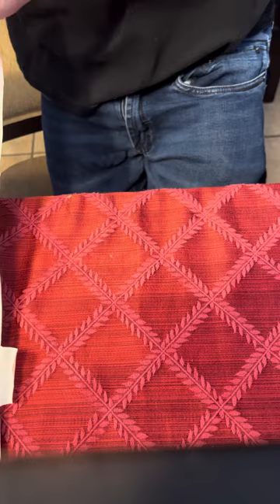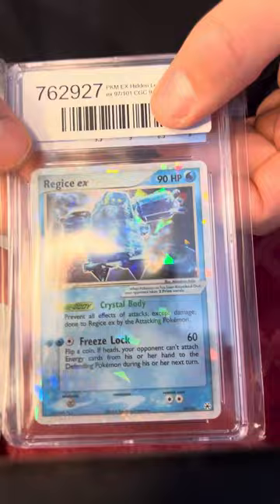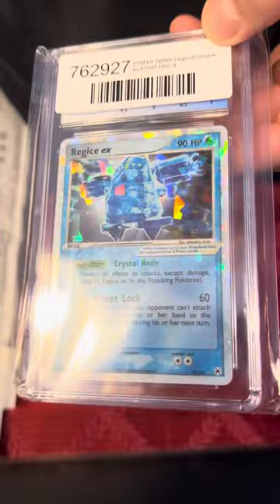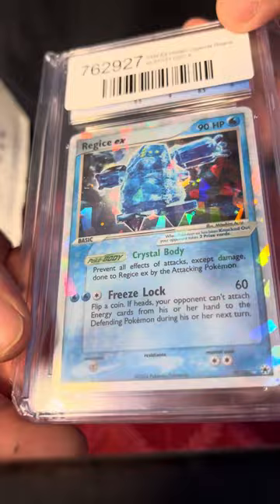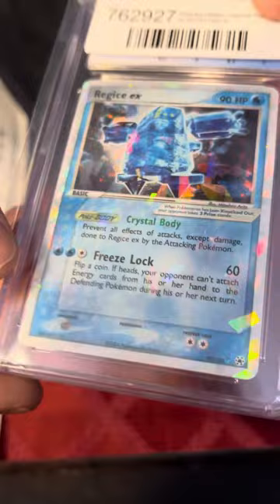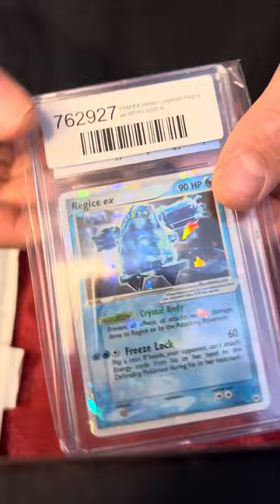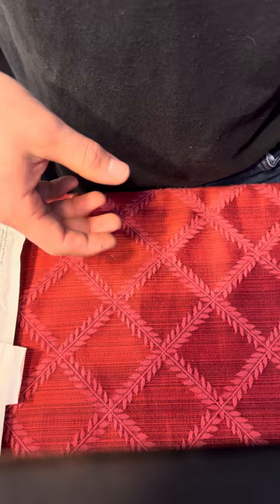We got the Regiice EX. That is an awesome card. I love how they did the Cracked Ice on this. This is a 9 — the Cracked Ice Holo. That is so nice. If you're looking for a cool card to add to your collection, I definitely recommend looking for this one. It's got subgrades on it, but I'm not going to peel the labels off in the video — I'll do that after. Maybe I'll make a follow-up video if you guys want to request it.